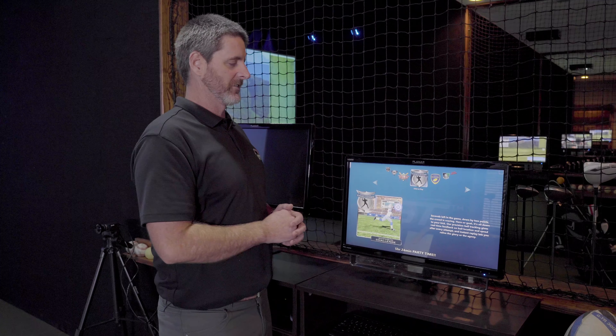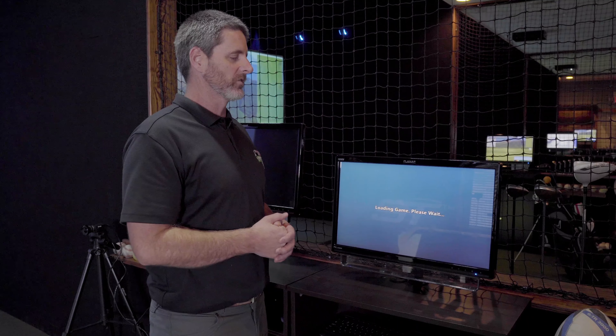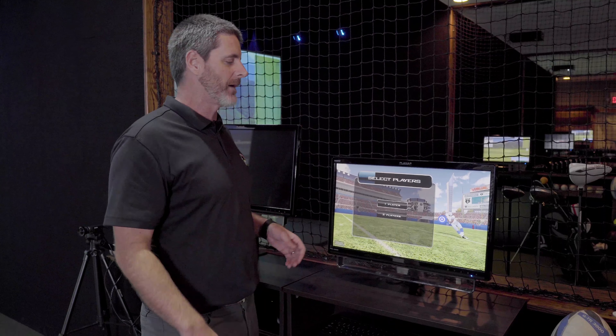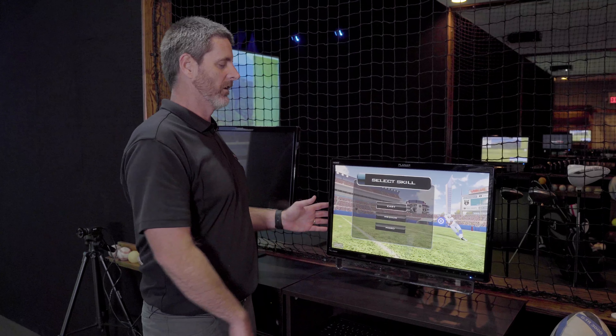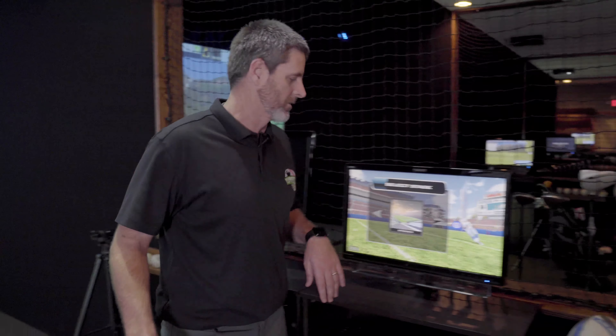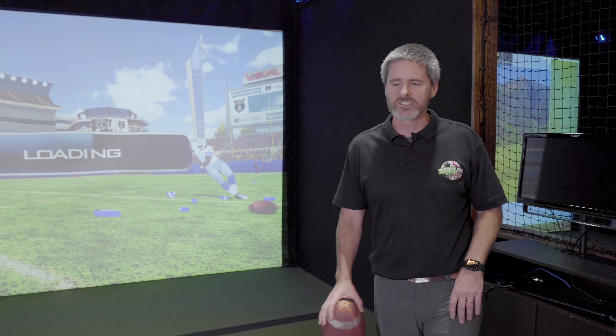So for today's example, we're going to do the quarterback challenge, and this will teach you a couple of things about the system. Each game you choose will give you some additional options. Right now we're just going to do one player. We're going to pick the two-minute drill and keep it on easy, and we'll do just the regular stadium — you can choose some other places as well.